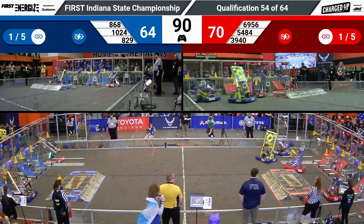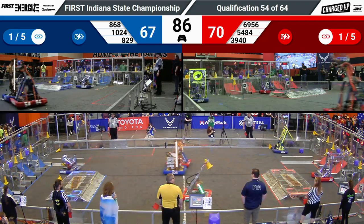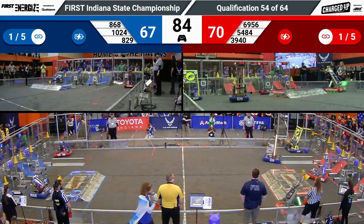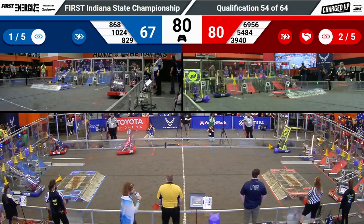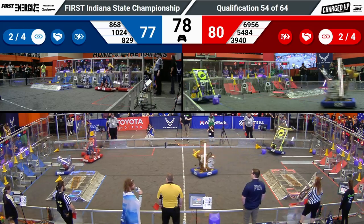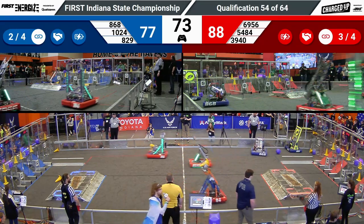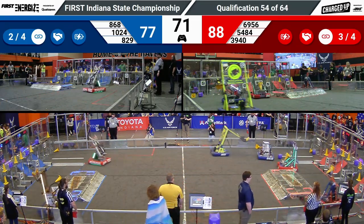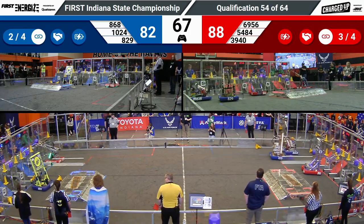Indiana right now has been focusing on triple offensive strategies, meaning robots need to coordinate their cycles to evade each other while also not running into their alliance partners as they score. 69-56 scoring a medium cone to finish off another link for the red alliance. We have four links scored for red alliance, two of four for blue. If they can get all four, they'll end up getting a sustainability bonus for an extra ranking point.